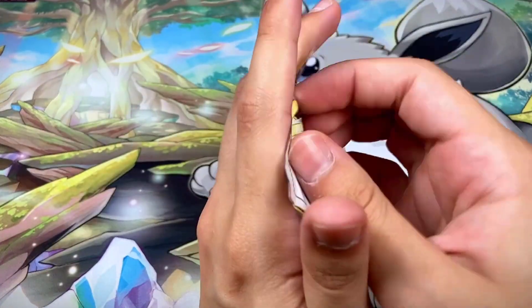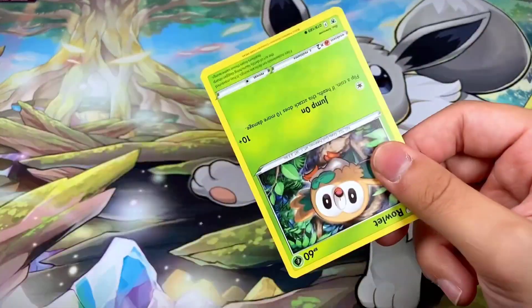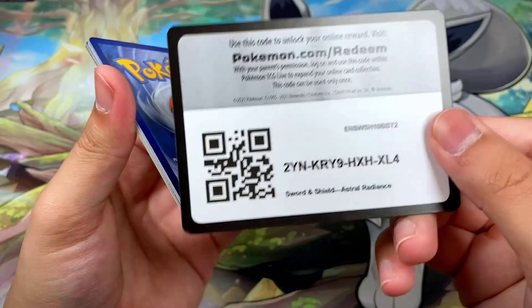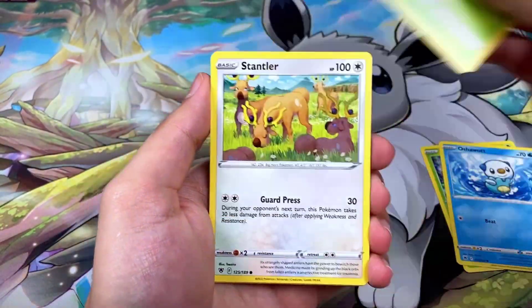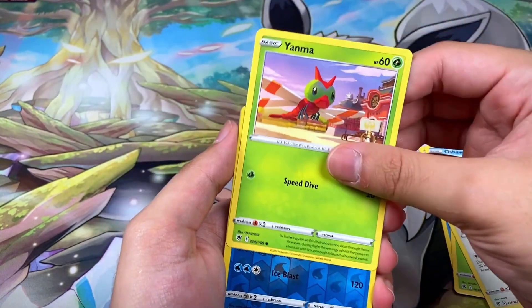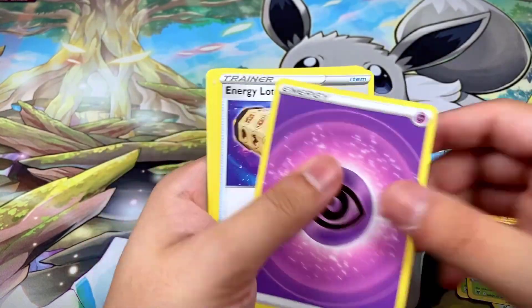Pack twenty-two: white border code card. We got Rowlet, Oshawott, Scyther, Stantler, Yanma, a Glaceon reverse, and a Mamoswine non-hollow rare.